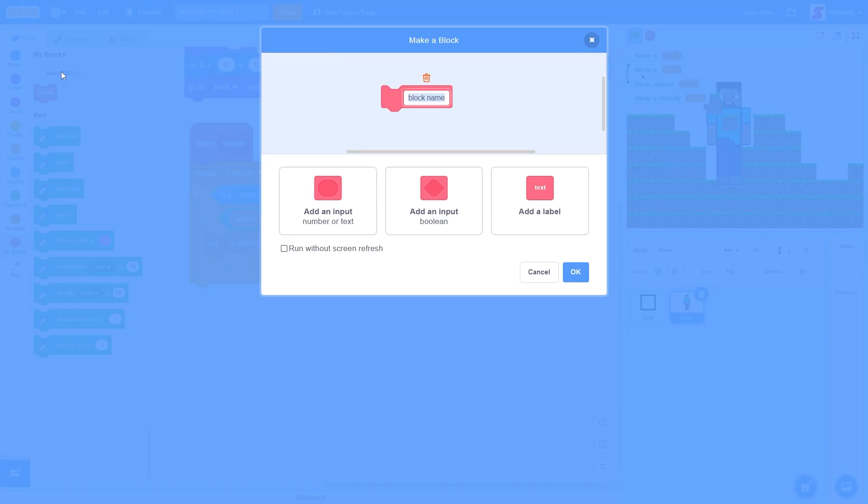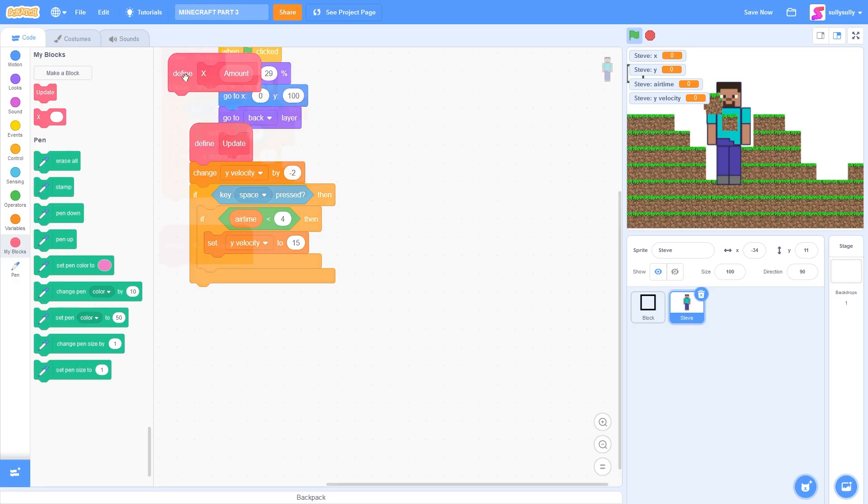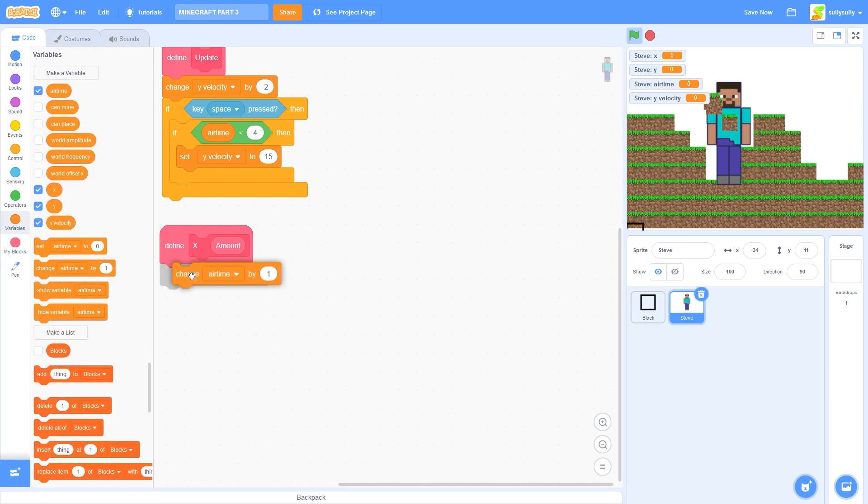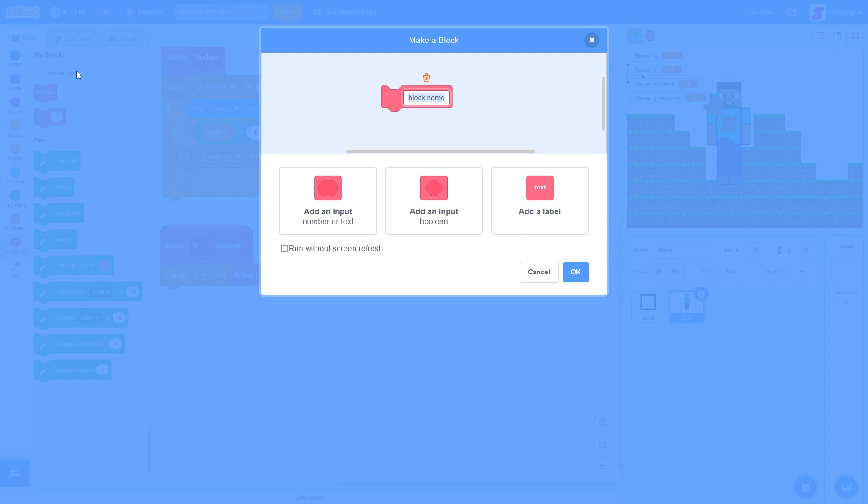Now, let's make a block called X. I'll add an input called amount. And I'll tick run without screen refresh. Now, we'll be changing the X depending on which way we're moving. So let's drag out change X by amount. Now, let's make a new block called position.